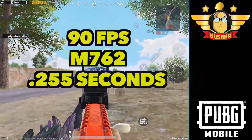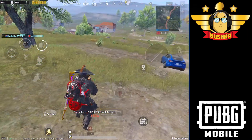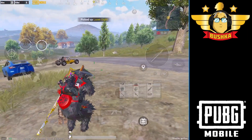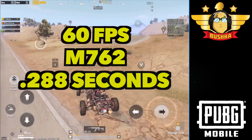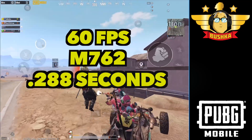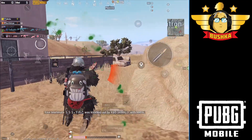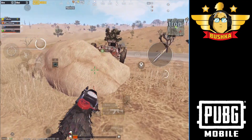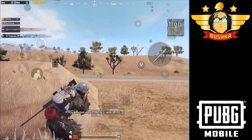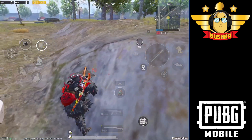At 90 frames per second the Beryl was actually better than the Groza, which is kind of nutty. At 60 frames per second it was 0.288 seconds, which is still very good. But now, after the unified rate of fire, a lot of weapons can fire at sub-0.300 seconds time to kill — namely the UMP, the AKM, the Vector, and pretty much every SMG is better than this now. But I love the Beryl, I absolutely adore it.